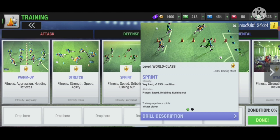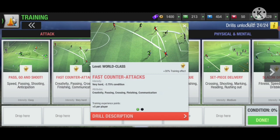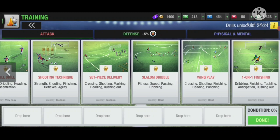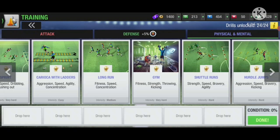For sprint, add the fitness, speed, and dribbling of a player and then divide by three, because those are the three skills being trained. Then move to attack — add creativity, passing, crossing, and finishing and divide by four. After this you'll have a chart showing the average for each drill, and you want to identify whichever average is the lowest for that player.